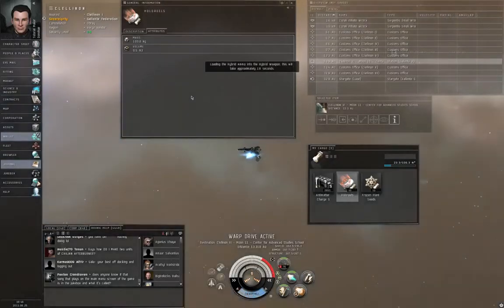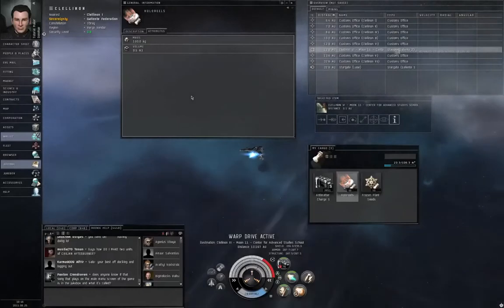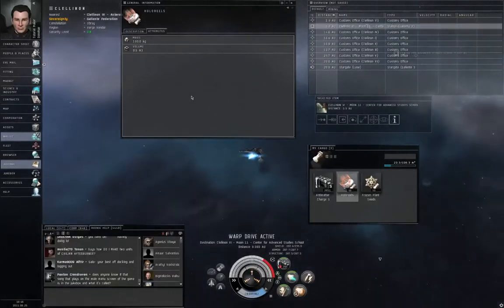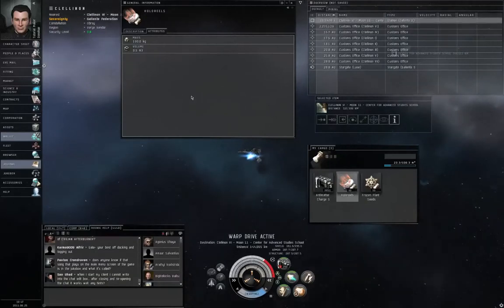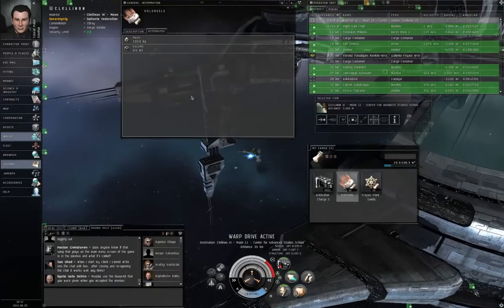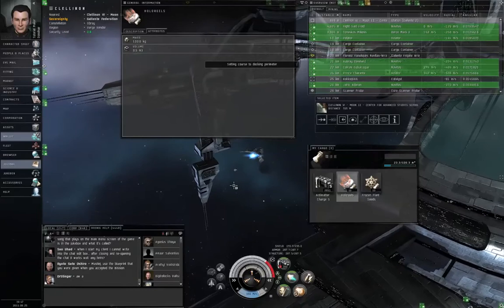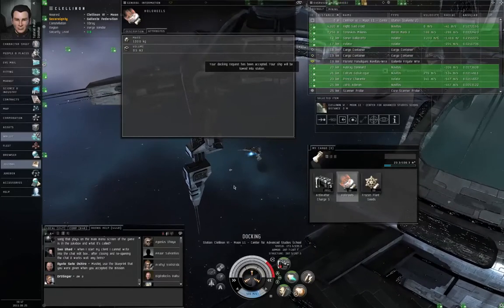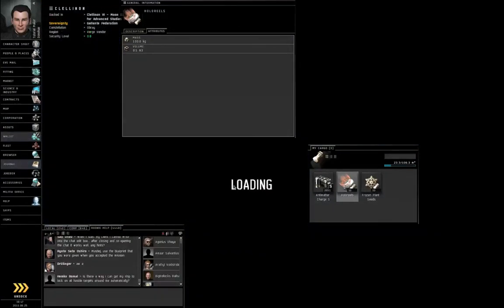Control+R to reload your weapons. Those were real asteroids back there — I think it was Veldspar, Pyroxeres, and Plagioclase. If you feel like mining, don't turn in the mission. Grab your Navitas frigate, slap some miners onto it as well as some expanded cargo holds, and go back out to the mission to go mining. It's not a celestial asteroid belt, so you are far less likely to be disturbed by players there than in the celestial asteroid belts — though it's always possible, just less likely.